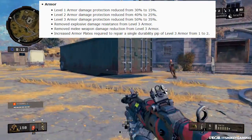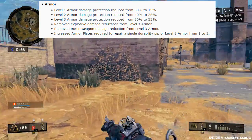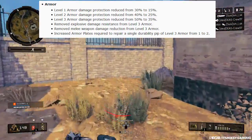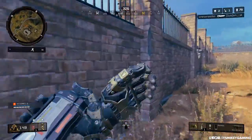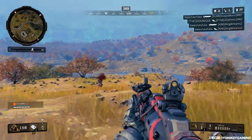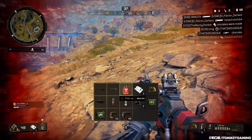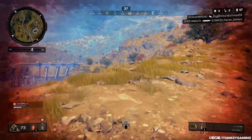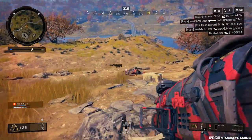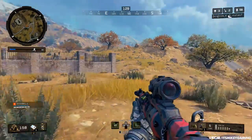So you could stab someone with level three and they wouldn't die right away — that is now gone. The increased armor plates required to repair a single durability pip on level three armor goes from one to two. Is this perfect? Too soon to tell. I feel like they should copy some other games, maybe like Fortnite, where the shield or armor is just in quarters or half pieces — you can get one piece of armor that'll bring it up to 50%, find another piece, and that's full armor, none of this repairing. It just slows down the game in my opinion. Let's see how it goes — at least level three armor has been knocked down a lot.